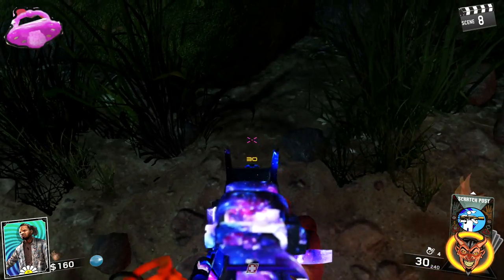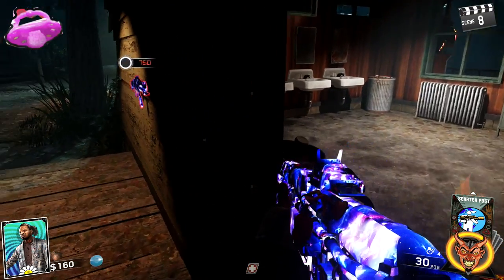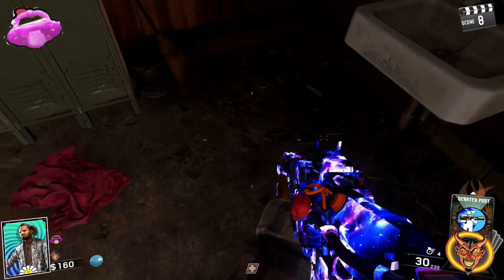The first charm is the Pink Pacifier. It can either be located at Bear Lake right against the sandbank, or it can be located at Camp Owl between the lockers and the sink, close to the Rising Shops perk.